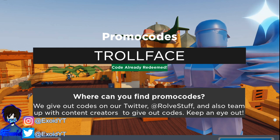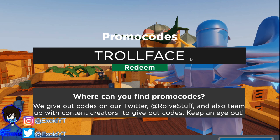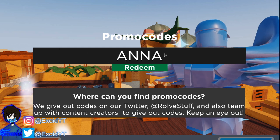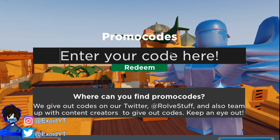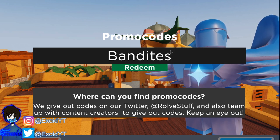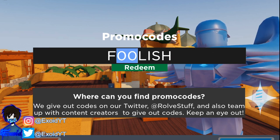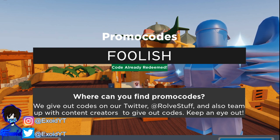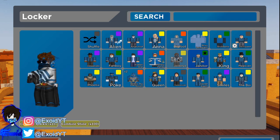I'm gonna show you guys some new skin codes too. First one is code 'poke' — redeem that and you get the Poke skin. After that it is code 'ana' — redeem that for an Ana skin. After that it is code 'bandites' — redeem that. Feel free to pause the video if you need to. And one of the newest code skins is code 'foolish' with two zeros — the number zero, not the letter O. Redeem that and you get the Jackery skin, which is pretty cool.